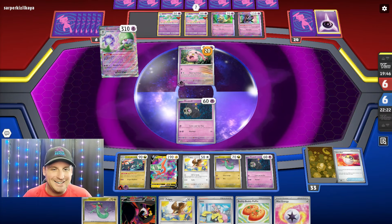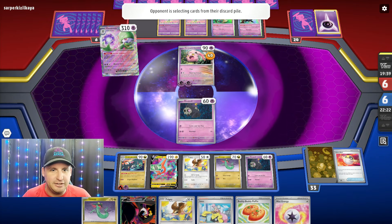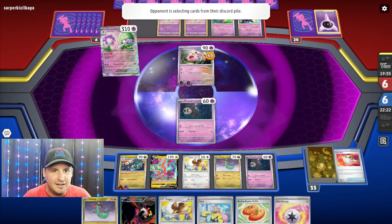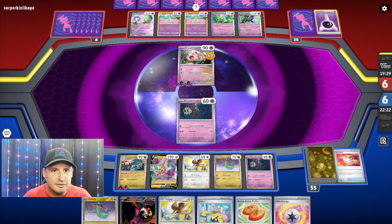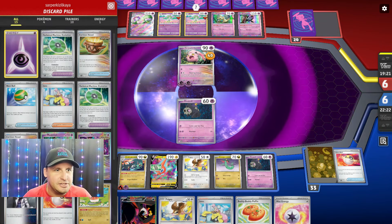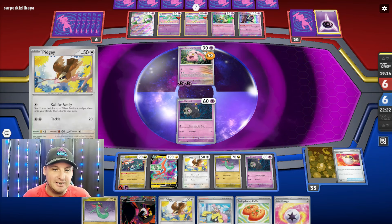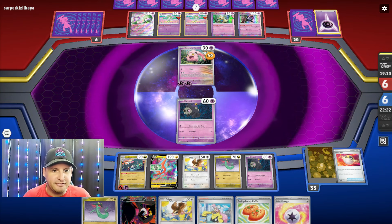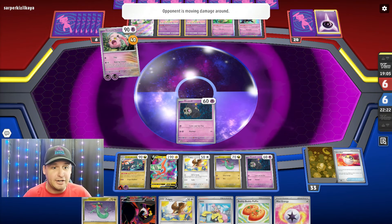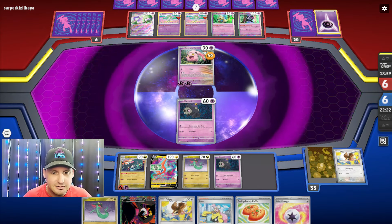This is still possible - I can take a knockout if I find a Dustclops because I can put it right on the Scream Tail and take a double knockout. Why wouldn't they do the other energy? Unless they want to take out my Pidgey, because they know if I find a Dustclops I am taking two prizes. Roaring Scream - they're going for the Pidgey, that's actually fine.